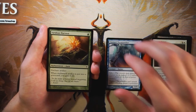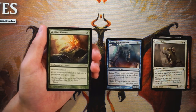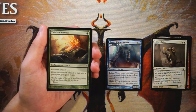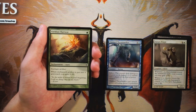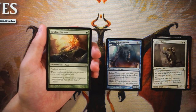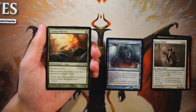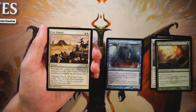Viridian Harvest is an enchant artifact for one green — when the enchanted artifact is put into a graveyard you gain six life. I'm not a fan of enchant cards in general because they open you up to two-for-ones. In this case getting two-for-oned is okay since you gain six life, but I don't think gaining six life is worth a deck slot. The artifact you enchant might just stick around all game, in which case this literally did nothing but cost you a mana. Not interested at all.